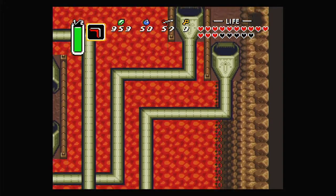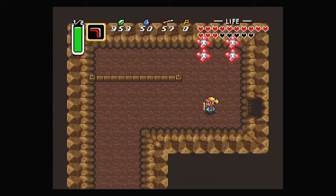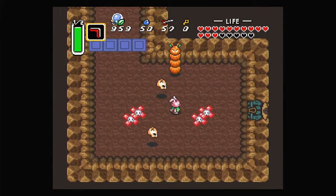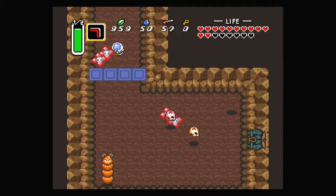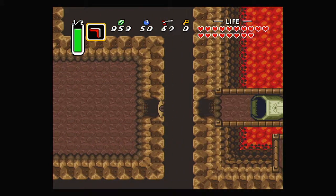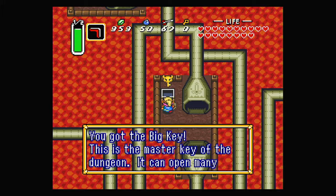Let's go down first since we have a bit of a split path here. Antifairies — hit the switch! Everything is happening. We do need to take that enemy out because it dropped a key for us, which means we can get in here and take another pipe, which takes us to a chest with the big key.